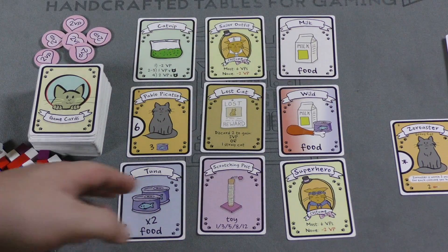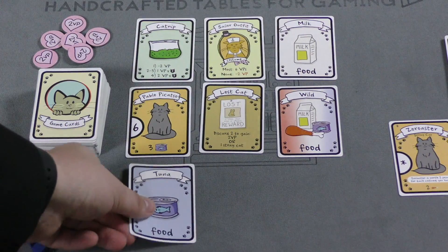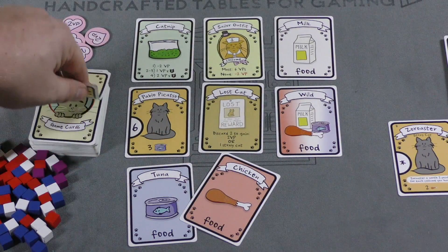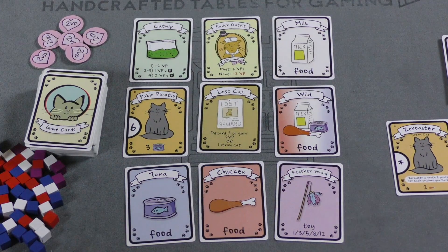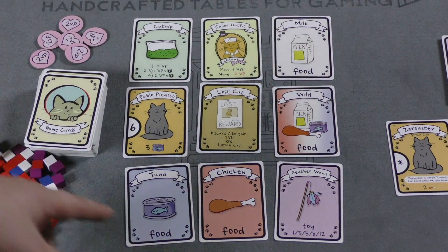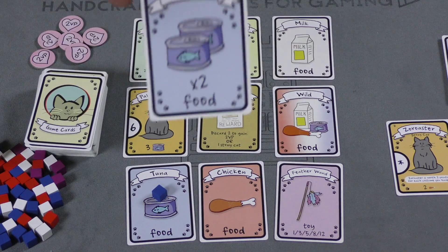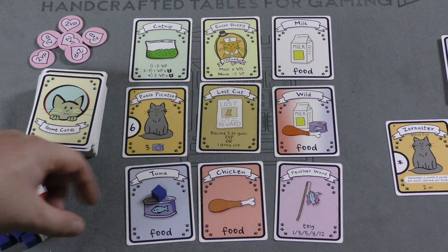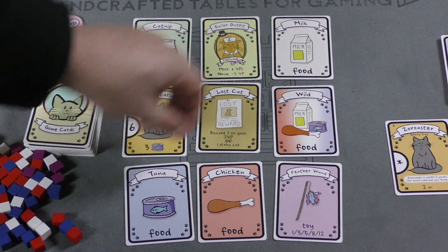Let's say I take this column - I'll take all these cards and then they're replaced with cards from the deck. Depending on what types of cards you take determines where they go and what happens. If you take a food card, you'll simply get a cube - or in this case two cubes of that color.